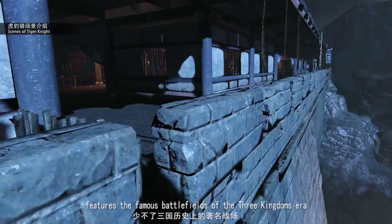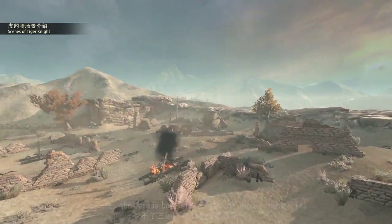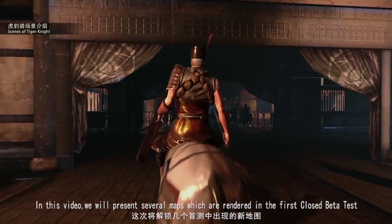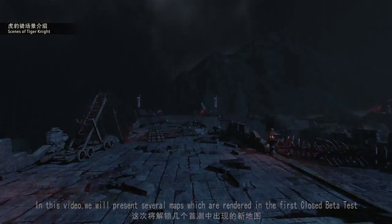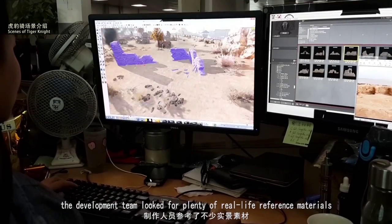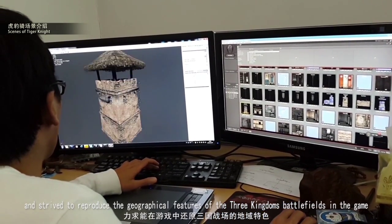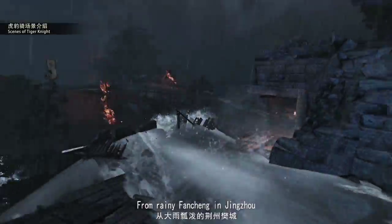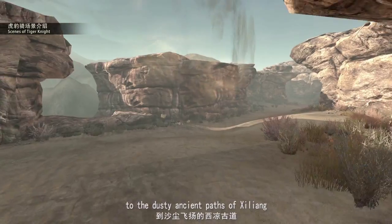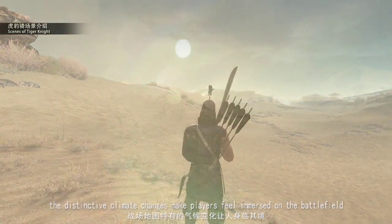The world of Tiger Knight features the famous battlefields of the Three Kingdoms era. In this video we will present several maps rendered in the first closed beta test. In the process of designing the battle scenes, the development team looked for plenty of real-life references. From rainy Fancheng in Jingzhou to the dusty ancient paths of Xiliang, the distinctive climate changes make players feel immersed on the battlefield.